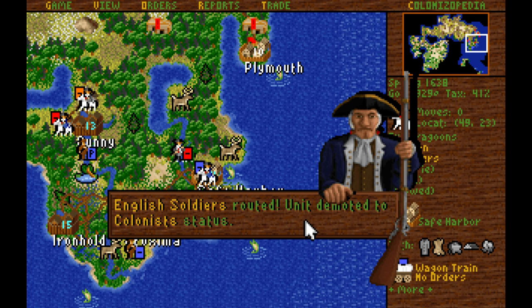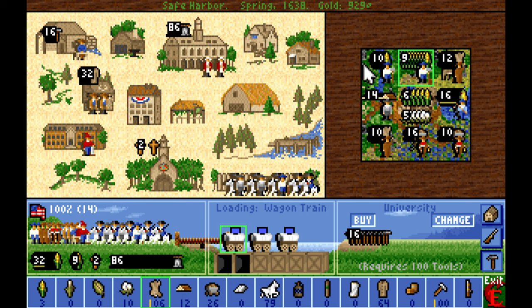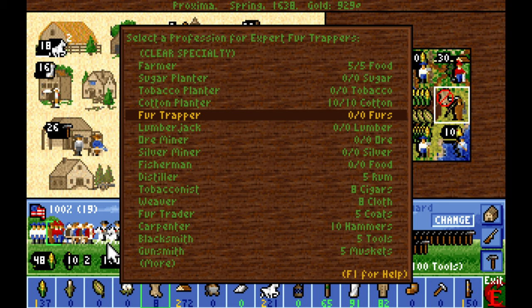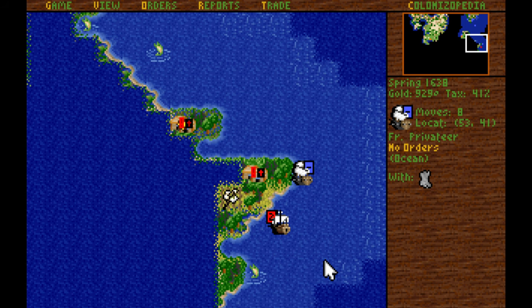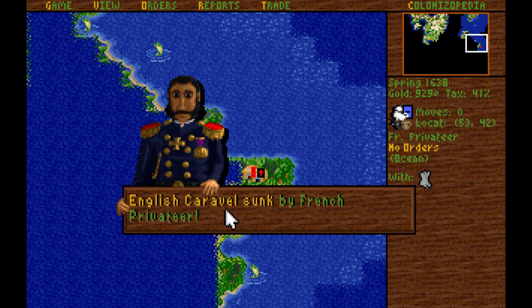I could do micromanage-y stuff where I stand down Dragoons into regular soldiers whenever I don't need them — reasonable but a lot of excess work. More free colonists available in Safe Harbor — I might as well train up some more farmers. We found some prime cotton underneath this tile — very nice, we can no longer get furs from it, that's okay. We'll send this colonist somewhere else, probably Lumberton, which we're going to re-establish soon. Another wonderful looking caravel — we should be able to smack the crap out of it. I'll take the furs, and we sunk it.